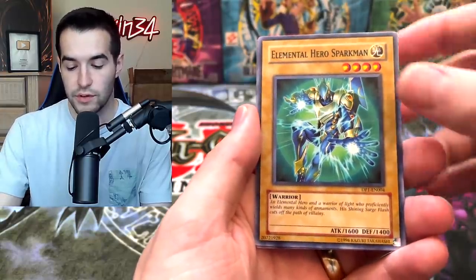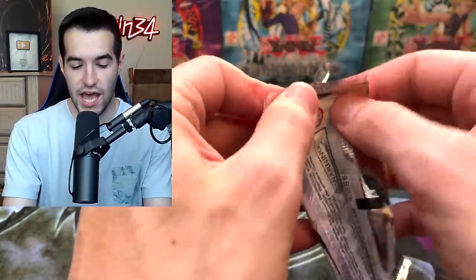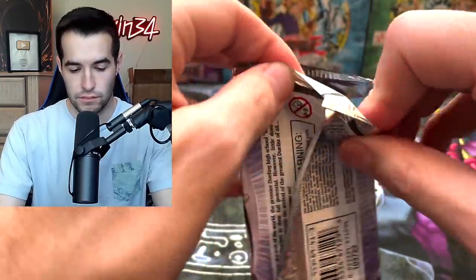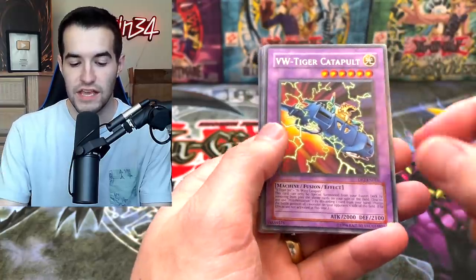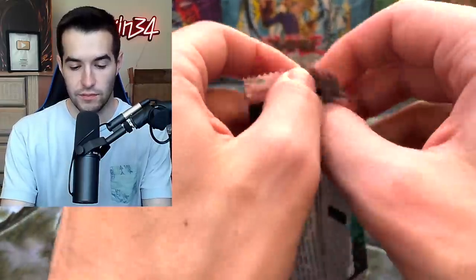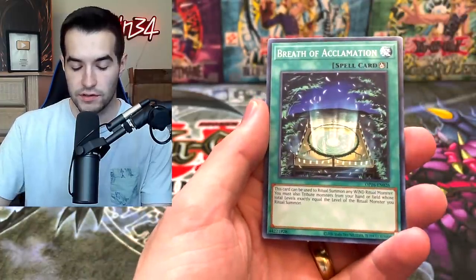Avian, Rottweiler, we got the Wing Karibo, Elemental Hero Sparkman, and the Dark Catapult. Final pack of Duelist Pack — Chaz Princeton, the man himself. We have Ojama Yellow, Z Metal Tank, VW Tiger Catapult, Ojama Black, and the Ojama Delta Hurricane. So far, nothing to really go crazy about. We did not pull the $80 Armed Dragon Level 10. We haven't pulled an Ultimate Rare so far. We did pull a Secret Rare.